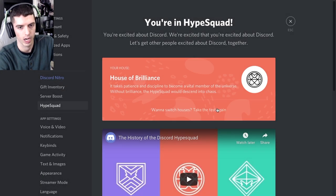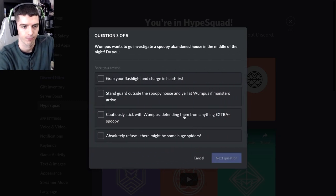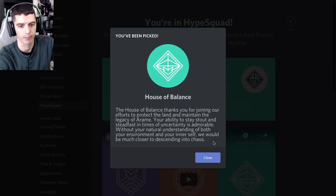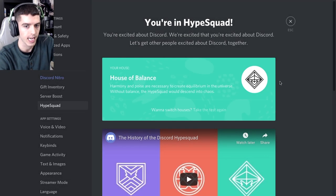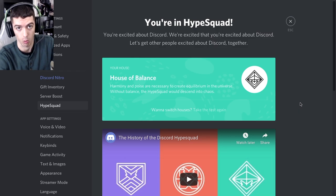Just for testing, I'm going to go through and select the third option, and you're going to see that I'm going to get the third HypeSquad badge, House of Balance. I can take this quiz as many times as I want and get whichever of the three badges I want at any time.